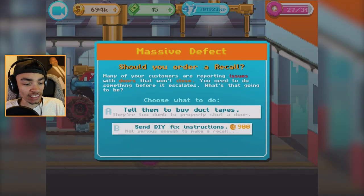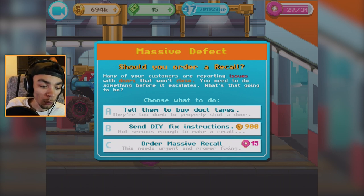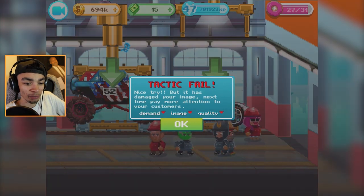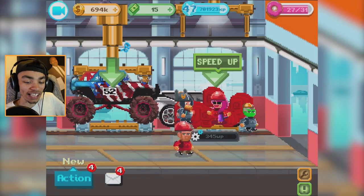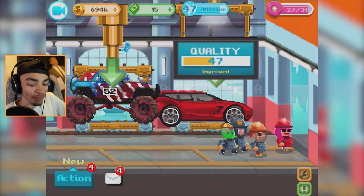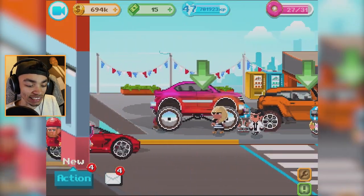It doesn't hold you back at any point. It still has waiting times like normal free-to-play games, but I don't think they're as bad as a lot of games on the marketplace today. So let's get these cars off the line. 'Should you order a recall? Many customers are reporting issues with doors that won't close.' I'm going to tell them to use duct tape. Tactic fail — it damaged your image. I probably should have recalled them, but hey. That car — I think that's like a Lamborghini combined with a Ferrari style.